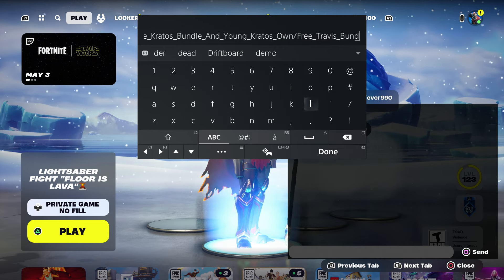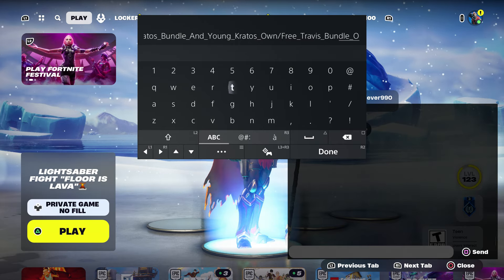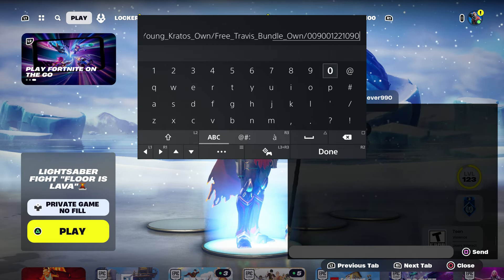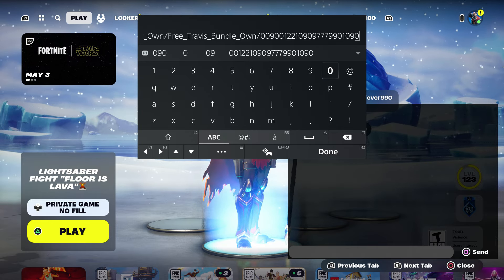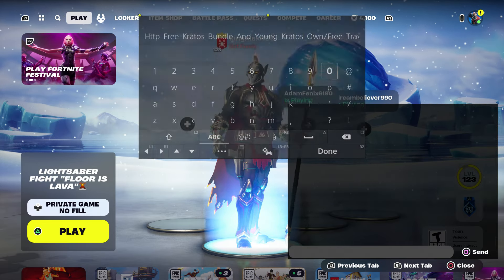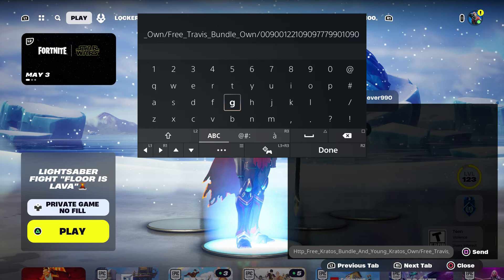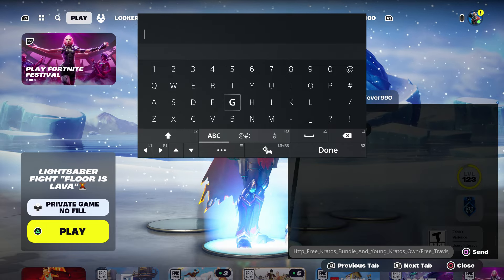Make sure you type in the code exactly as shown. Put underscore and type 'own', then dash, then: 0-0-9-0-0-1-2-2-1-0-9-0-9-7-7-9-9-0-1-0-9-0. Take your time, press done, and send it. Once you send it, come over here and take it out, then press done.